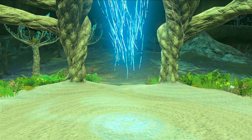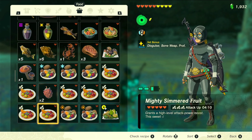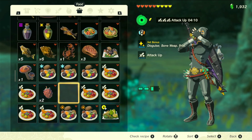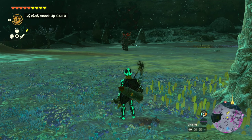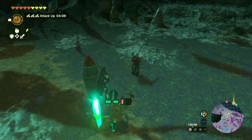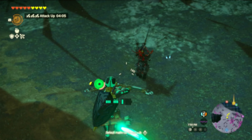This armored Lynel is located in the depths. We're going to get ourselves ready by putting on the radiant armor upgraded to level 3. I'm going to boost my health by eating an elixir and boost my attack power by eating a mighty simmered fruit. Then equip my five-time savage bow and a rocket shield. Let's go.